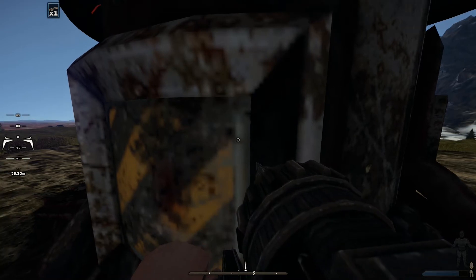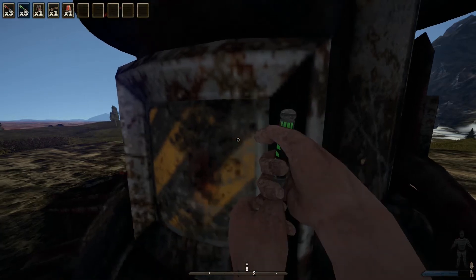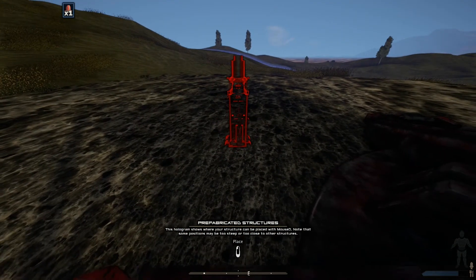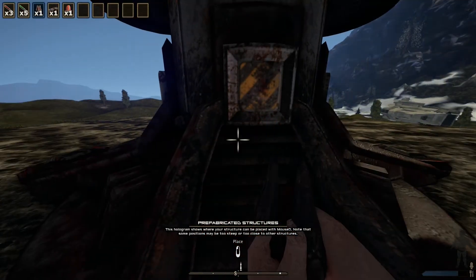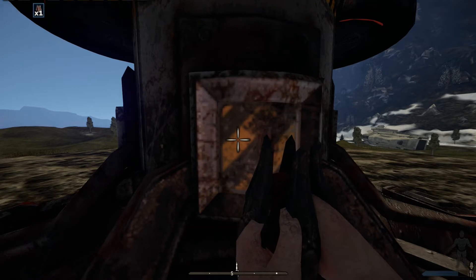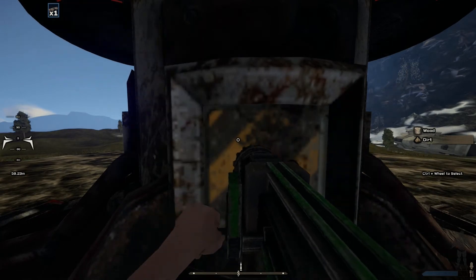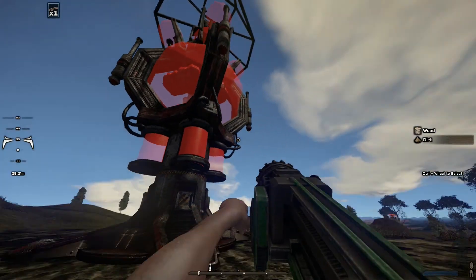Let me see — those are the injections, that's a beacon, that's my drill, and this is a prefabricated structure apparently. The hologram shows where you can place it with the mouse. This spot may be too steep for placement. Control and scroll wheel to select. I can't seem to disassemble this thing. I don't know what these things are good for or how to use them.